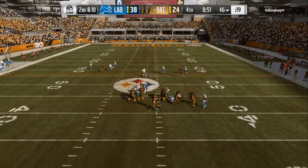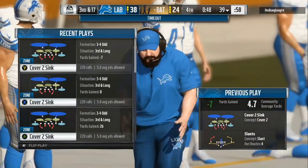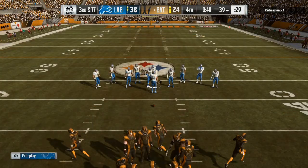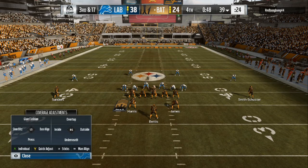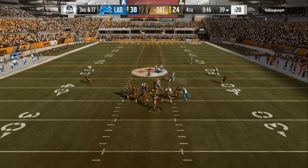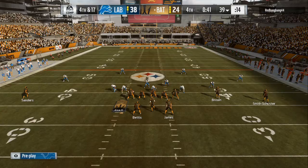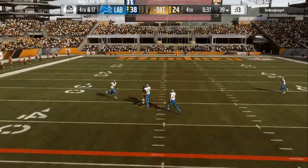Now we're going to set up an all-out blitz the correct way: base align, pinch your linebackers down, blitz all. To get the blitz pressure in, make sure you put QB contain on and then re-blitz that left side linebacker so the contain is only on the right side. Base align, pinch linebackers down, blitz all, make your adjustments, then contain. You can see that end on the right side — JJ Watt — is not coming straight in, he's playing a contain type defense. If the quarterback moves to that side, it's going to be an instant block shed.